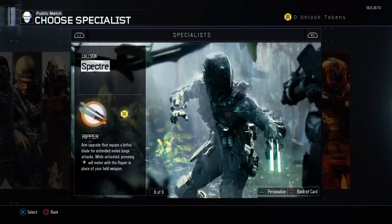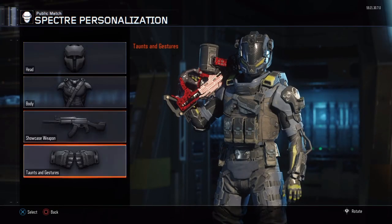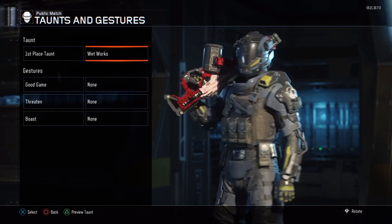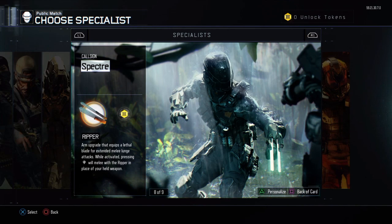The sad part is I have no taunts for Ripper. This game seems to hate me, because Ripper is the character I use all the time — his ability is practically active every two kills if you have the Specialist perk on that makes it recharge faster.